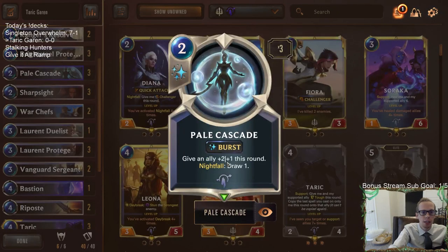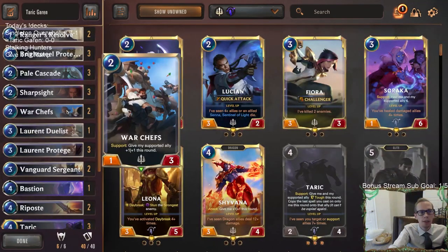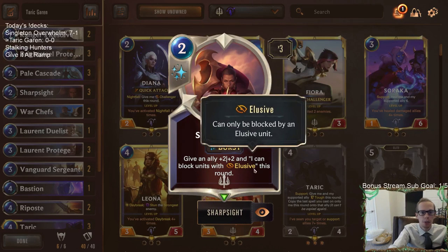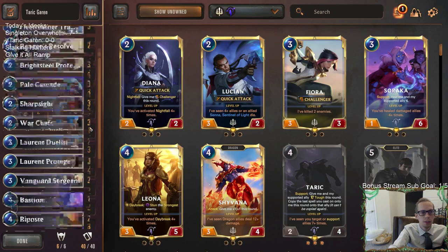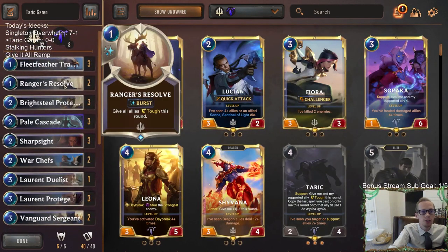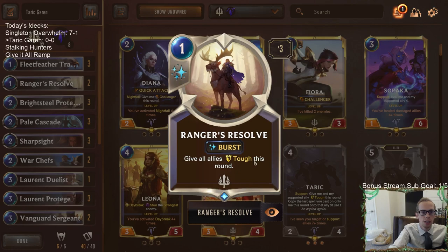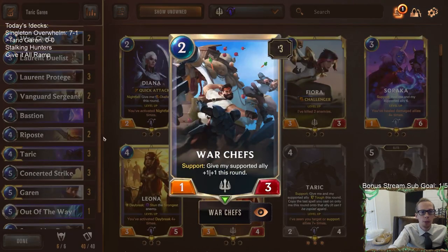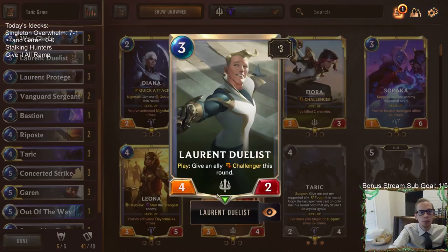Cards like Pale Cascade give an ally plus two plus one until end of round — that becomes permanent with Out of the Way. Sharp Sight gives a permanent plus two plus two buff and lets it block elusive units permanently. Ranger's Resolve gives all allies tough permanently. War Chefs would also give a permanent buff with support.